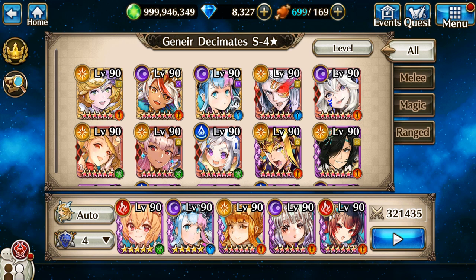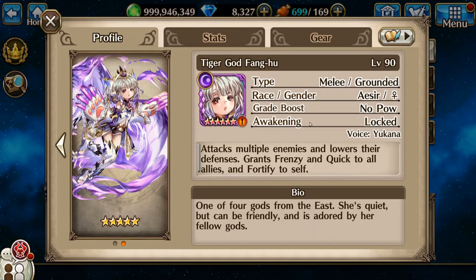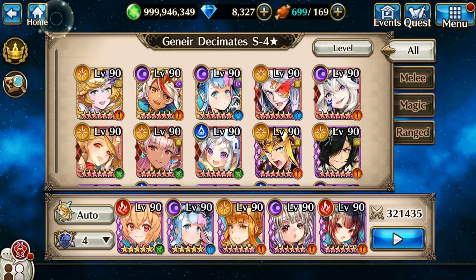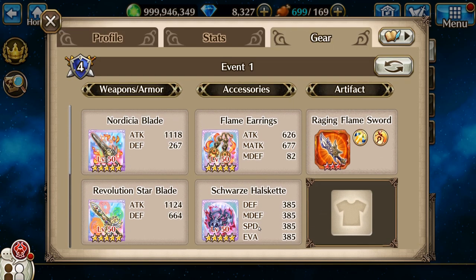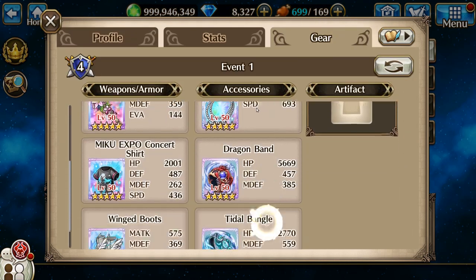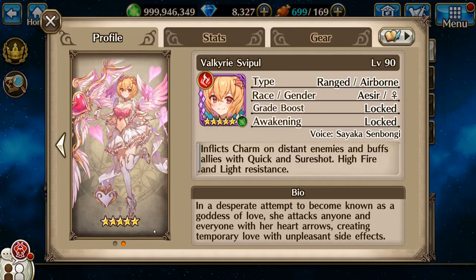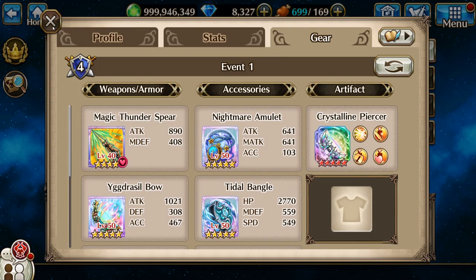Hello everybody, Izumi here. Today let's do Junior Decimates S4. First of my party is going to be the bird god, second is tiger god, third is silver Brunhild, fourth is Star Empress Hell, and last but not least is Valkyrie's Fipple. All right, let's go.